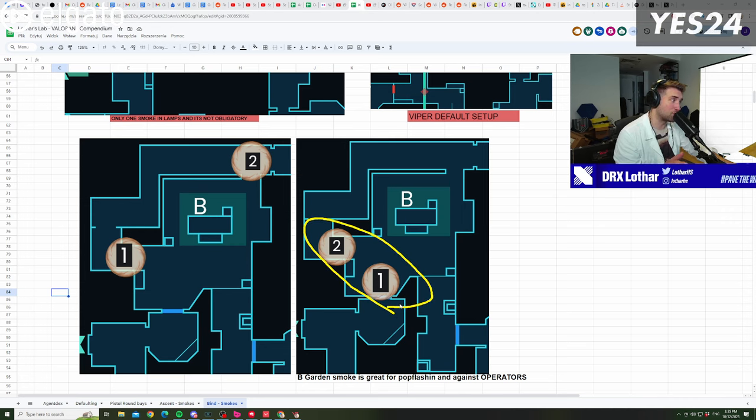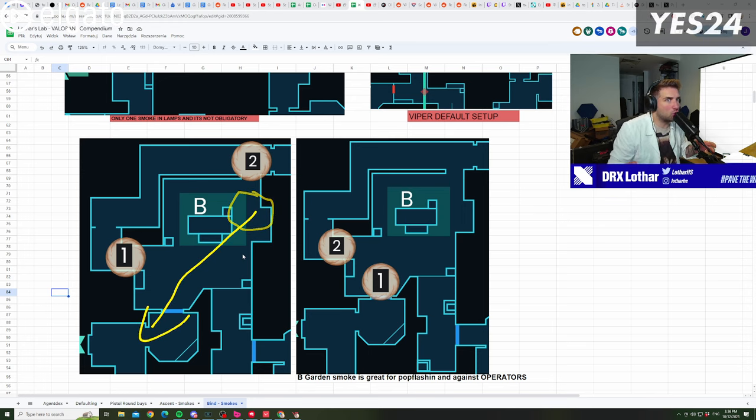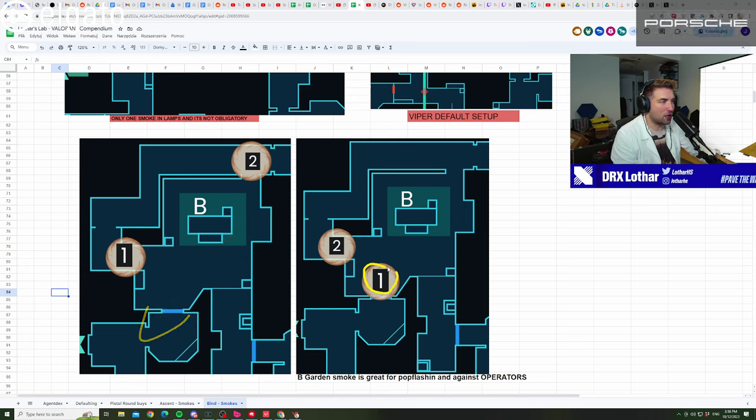The setup on the right side will unfortunately make a lot of your teammates angry because they won't understand what you're trying to achieve, but it's one of the most efficient ways of attacking B when playing against operators or if you have a lot of flashes. When you play against an operator — a Chamber, a Jett maybe — they'll stand in this area with an operator and just kill you on long before you peek because your smokes aren't doing anything. So this smoke peeking out of B garden is incredibly important because it breaks that line of sight. It also allows you to literally sneak out or fully run out into all of those directions where defenders cannot hold all of them.